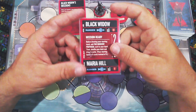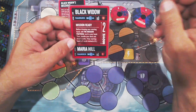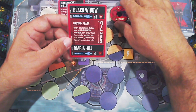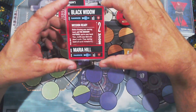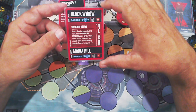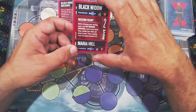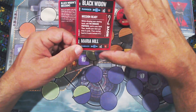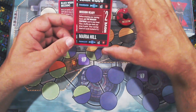Looking at Black Widow's character card: she is a ranged fighter with a health of 13, which is not a whole lot. Her sidekick Maria Hill is also ranged with a health of 6. They both have a move of 2. Her special ability is Mission Ready — before drawing the starting hand, add the Moscow Protocol card to your hand, then shuffle your deck and draw 5 cards, giving you a starting hand of 6 cards instead of 5.